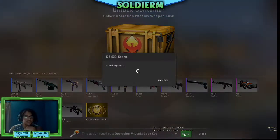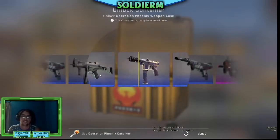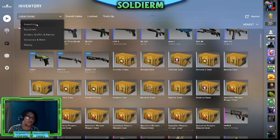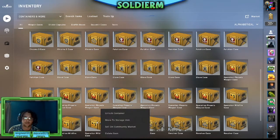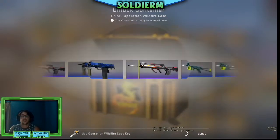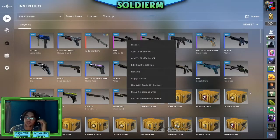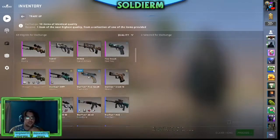We're gonna open up the Phoenix case in celebration of that. I cannot believe it — we got ourselves a Bowie knife! We're gonna be using an OP to get 25 kills after we finish these last two cases. So many pinks going by. Alright finishing off with one more Wildfire case — actually the Clutch case — no, Wildfire. I cannot believe I just opened another knife! That is absolutely insane. So we're gonna be using a well-worn CT Bowie knife.